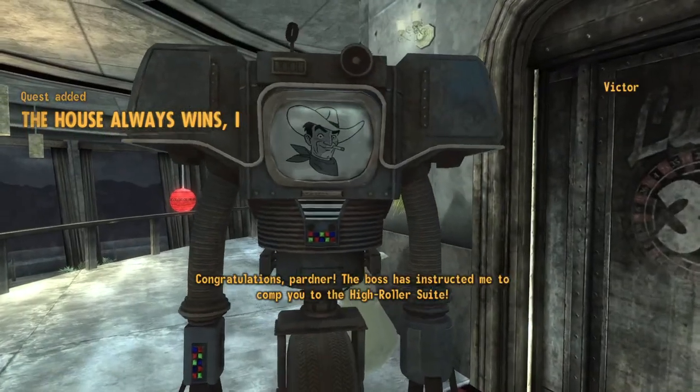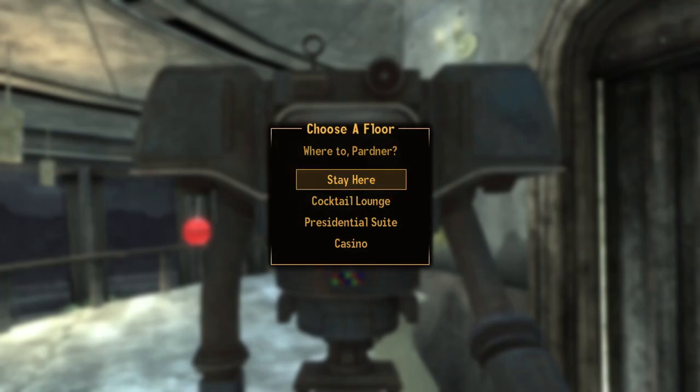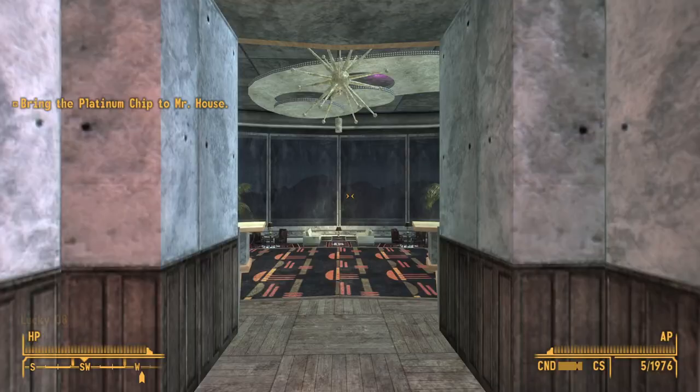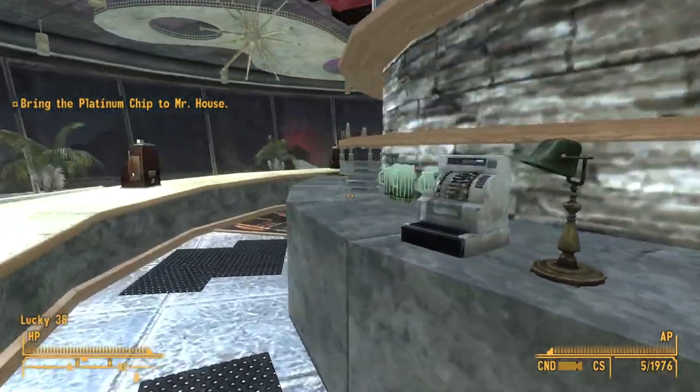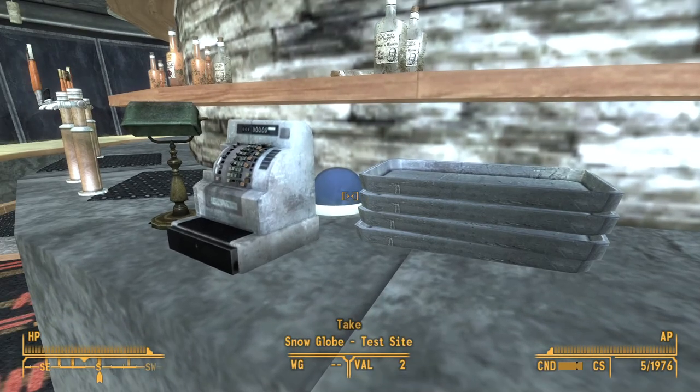After the first time we talk to Mr. House, we get access to the Cocktail Lounge, which is where the next snow globe will be. Go down there and turn right until you get to the second cash register, and it is right behind it.